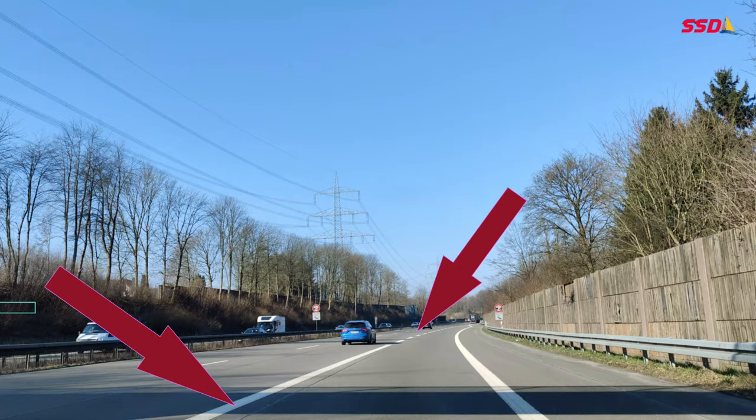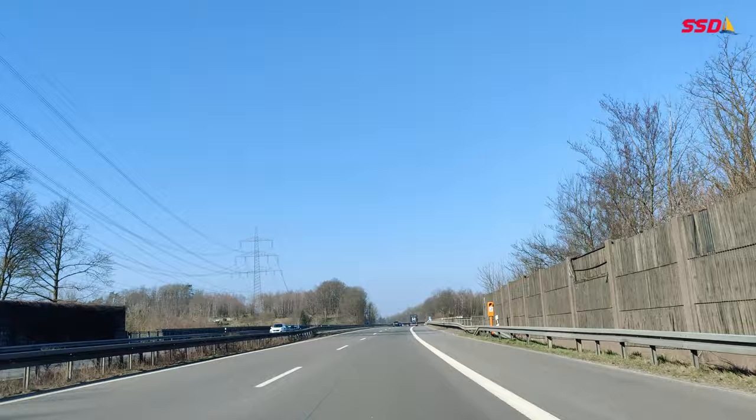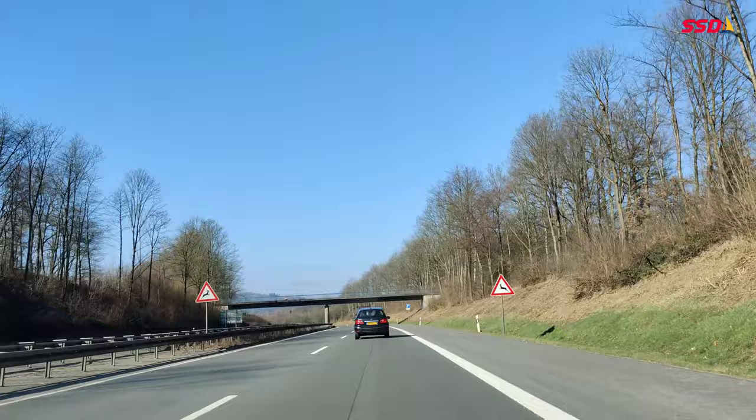I put the indicator and I am going to merge to the lane. I am almost at 90 km/h so that I can swiftly merge to the autobahn. Before changing the lane I have to follow the sequence: first check the rear view mirror, then the side view mirrors, then the indicator, and finally the shoulder check. This is the sequence which I have to follow whether I am taking the right lane or moving to the left.